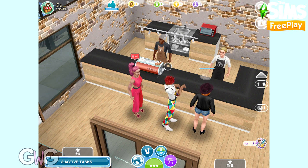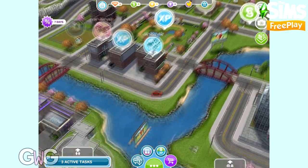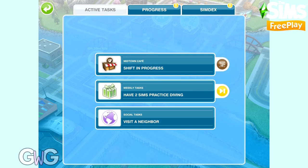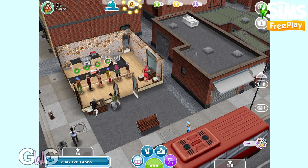You can get to Midtown from the active tasks menu - either from Simtown using the terminal, or click on your active tasks where Midtown Cafe will appear, then click the symbol at the end to go straight to the cafe.